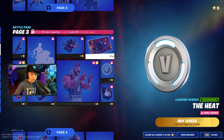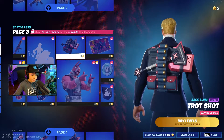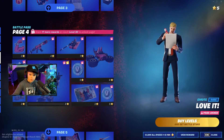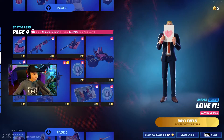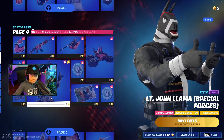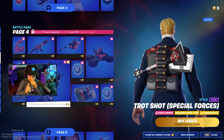We got a LT John lava banner, and then some V-bucks, a loading screen, and a back bling. On to page four — what is this emote? Is he drawing a heart? Wow, that's pretty cool. And a spray that is awesome, and another style.